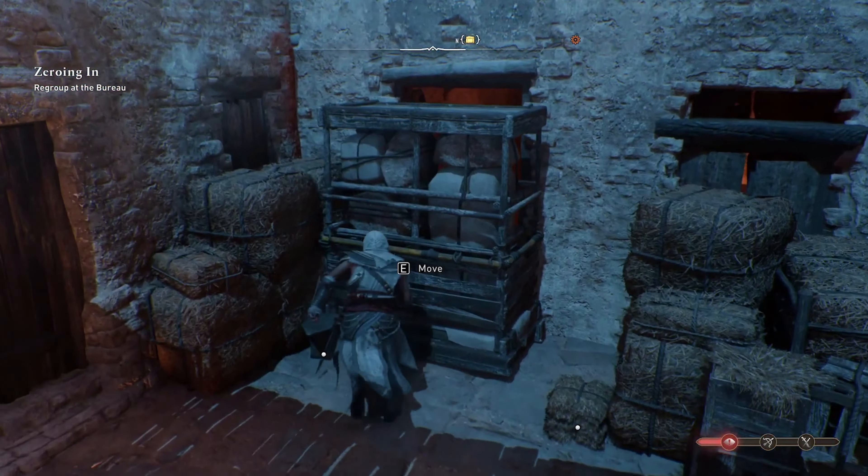In Baghdad there are white animus orbs called historical sites that are scattered around and can be collected at the start of the Baghdad-bound main mission. These orbs contain information that will be added to the codex and provide details about the real-world history that was used to create Assassin's Creed Mirage. To achieve the Explorer Trophy and attain 100% completion in all districts, it is necessary to collect all of the historical site orbs.